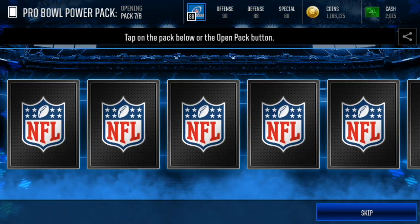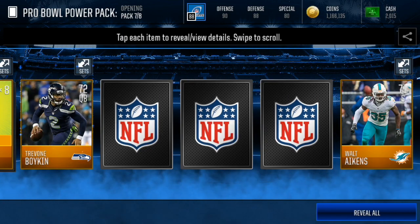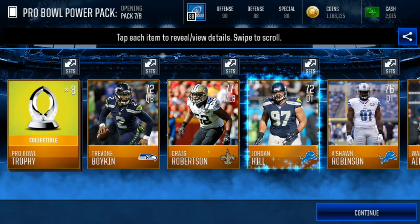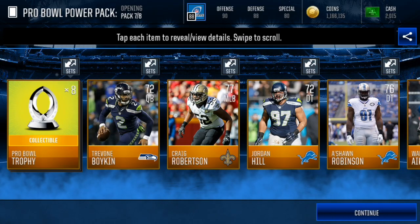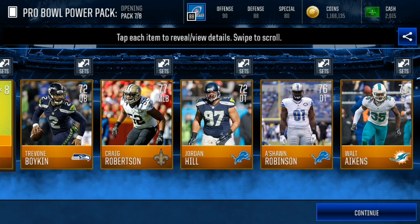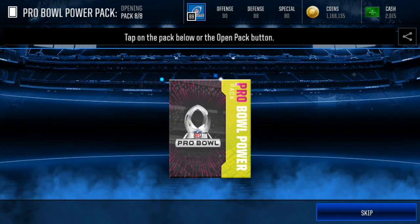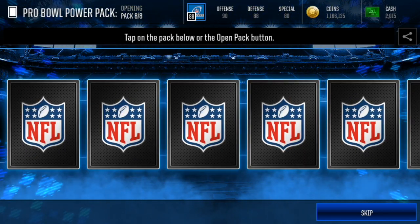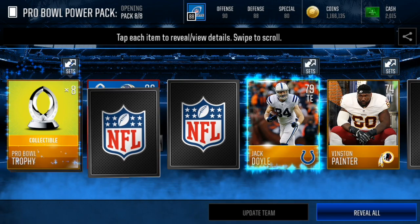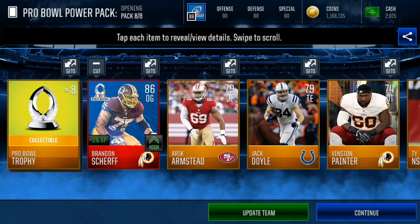Pro Bowl Power Pack — these are gonna give us five gold or better players with an enhanced chance at pulling Pro Bowl players. Right off the first one we get eight Pro Bowl trophies, so that's pretty nice — that token booster really helps. Can we get any more elite players? Oh, we do — Brandon Scherf! Wow, we pulled three elites — three Pro Bowl elites! I am so happy with that, that was amazing.